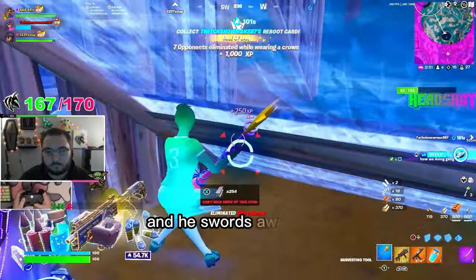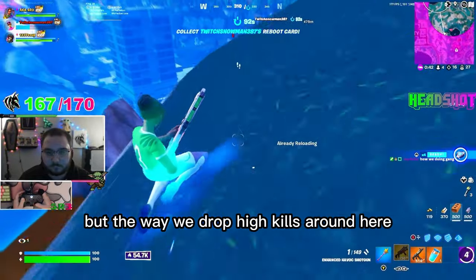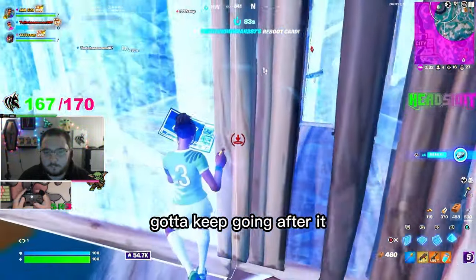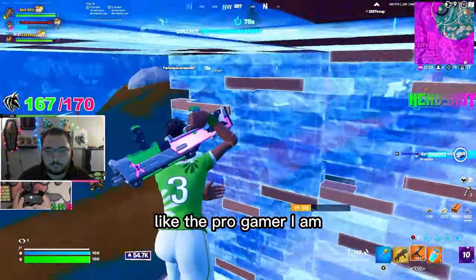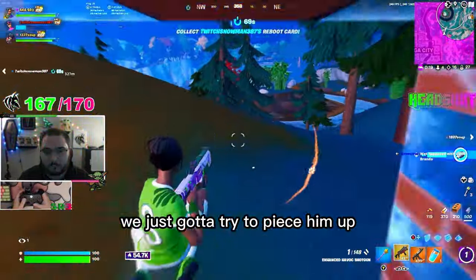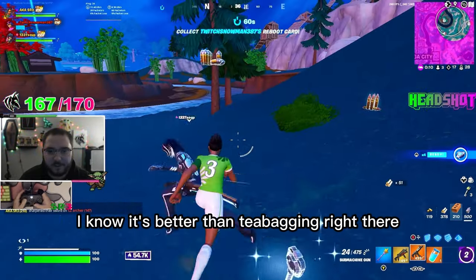He doesn't want to stop — he wants to win this game, he wants it real bad. But the way we drop high kills around here is we keep chasing him. We already got 16 in the books, this guy makes 17, so we can't let him get away. We've got to keep going after it. After I fall all the way down the hill like the pro gamer I am, I try to triple-edit it up, but he ran again. So instead we just got to try to piece him up. You wouldn't guess what he did. So we just sword into him and let him know what's up — show him a little bit of disrespect. That's better than teabagging right there.